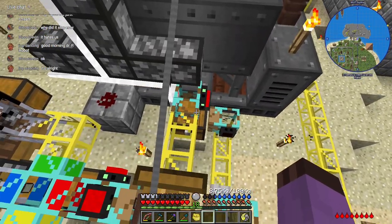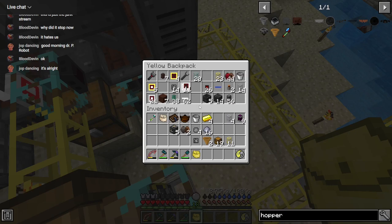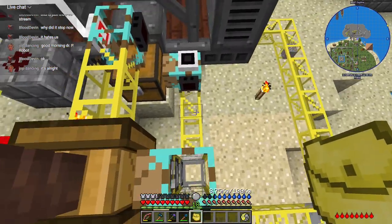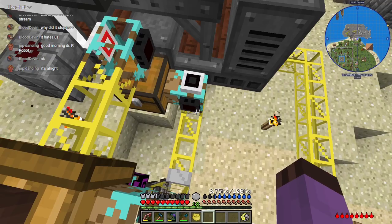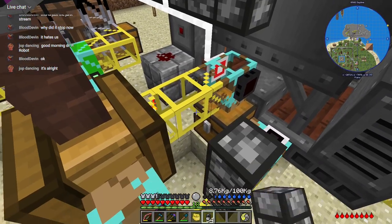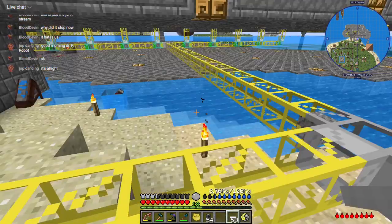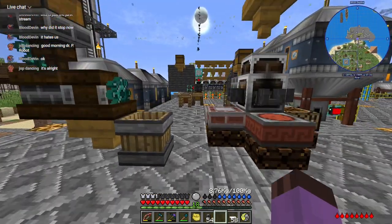There is one last logic system I need to get together: a system to split the output of the crusher evenly between storage and the centrifuge. That should be relatively simple. There are so many gates in the way that I'll just take it from over here, since I figured out gates cause crossovers to be janky. I'm out of blue cable but we'll just use white — oh wait, I need both colors for this.